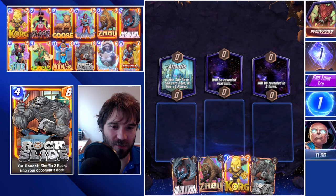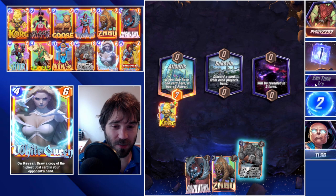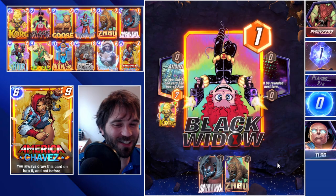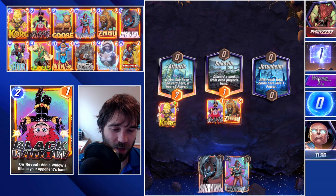Next up we have Rag Eye, the hype man himself. The first location is Atlantis. We're going to go ahead and throw our Korg over there. That will allow us to make sure we have tempo going into the next turn. Sokovia forces us to drop our Rock Slide, which is a big resource for us. We're going to go ahead and throw Black Widow that we top decked. We do have Zabu — we'll be able to do that into a Hawk, but with that discard it takes away a good chunk of our resource.